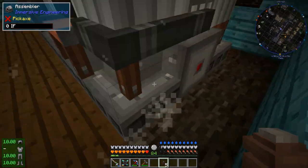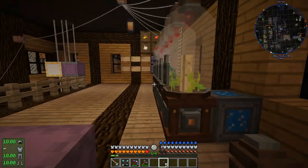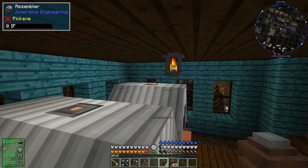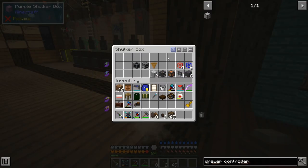We can also pipe in fluids in the back, which we are going to need to do with two of them because we're going to need milk in two of them. I'm running medium voltage in this factory, so I'm using medium voltage wires.